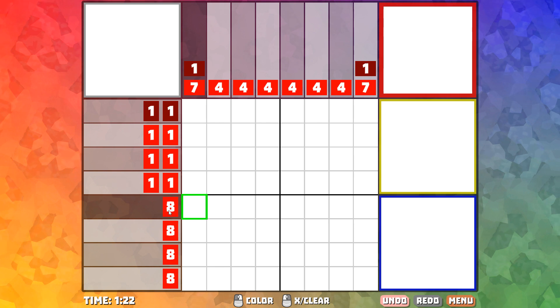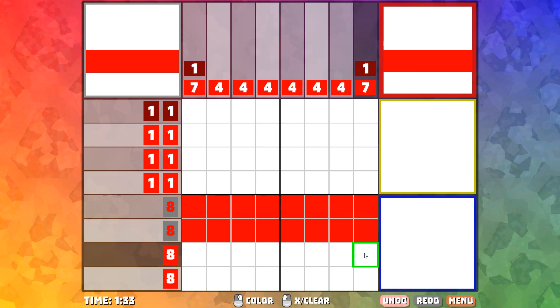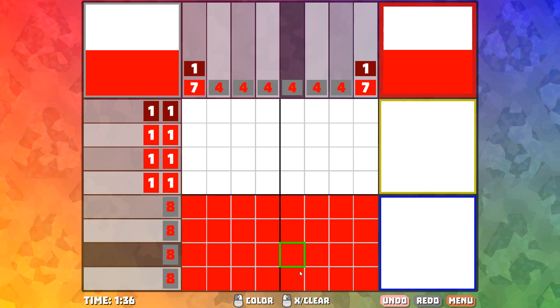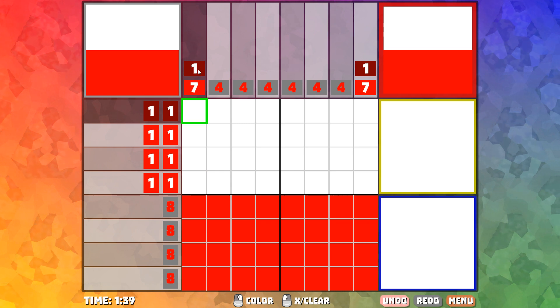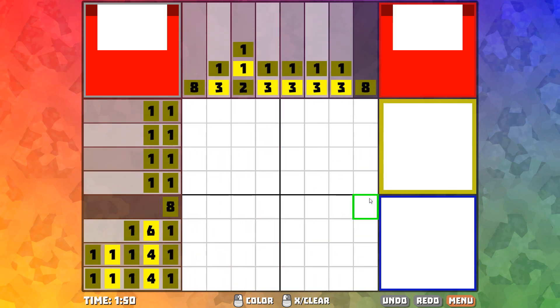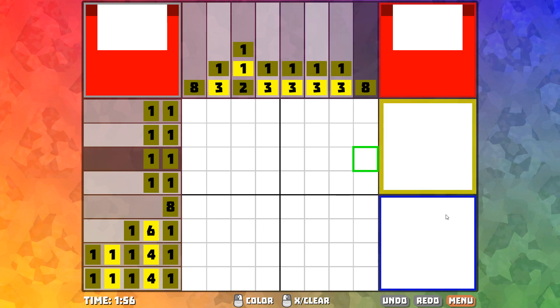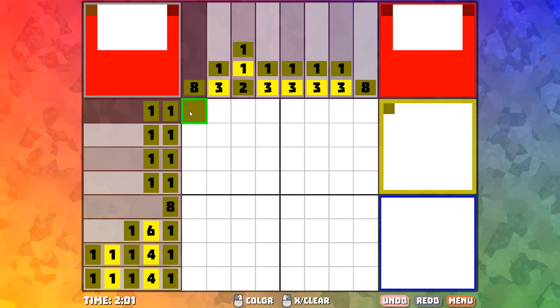So for example, this row says there is a block of eight contiguous cells colored in bright red. There's only eight cells here, so we can just do that for all these rows. This column is telling us there is a block of one dark red cell and then a block of seven contiguous bright red cells. The thing that's a little bit different about Depixtion from other Picross games is that each puzzle is actually three puzzles — we're creating an image with a greater depth of color than you usually make in these things.